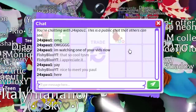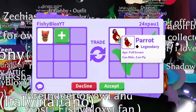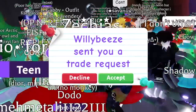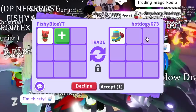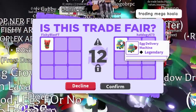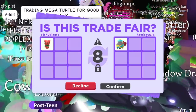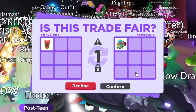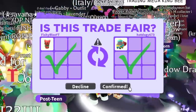Someone is giving me a parrot — I'm not gonna take parrots or anything like that. You guys worked really hard for your pets and getting a parrot isn't easy. We finally found a fair trade — it's an egg delivery machine, probably from the Easter event. Shout out to hot doggy — and there we go, we just got the egg delivery machine!